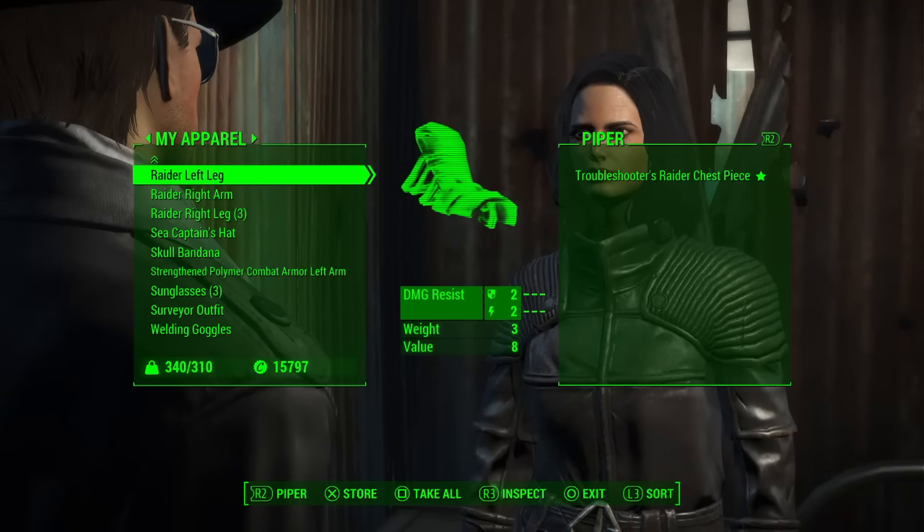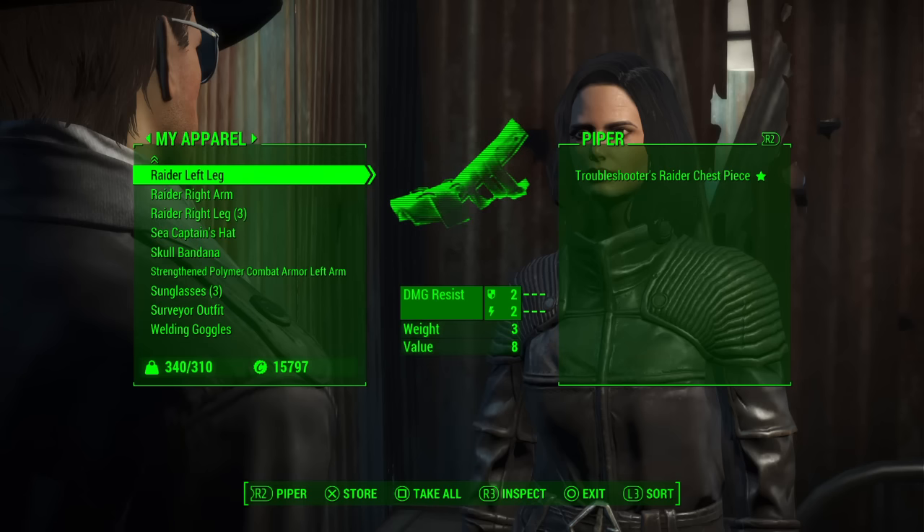What's going on, this is Adonis Montes. Today I'm going to be bringing you a crazy glitch on Fallout 4. I'm going to be teaching you how you can glitch Piper, or any settler or character, naked — render them naked basically.